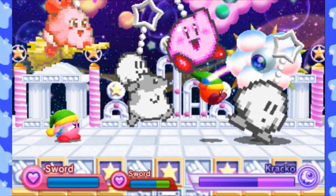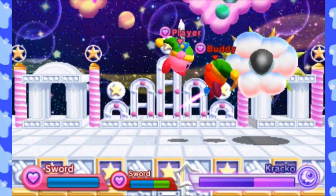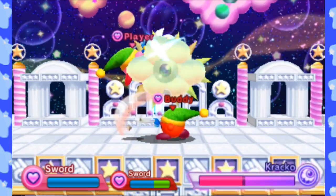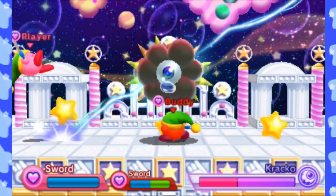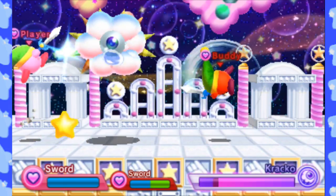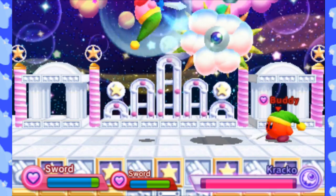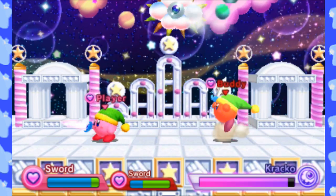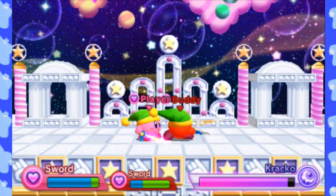Typically the AI is not too bad here. It displays keychains — I'm not sure if these are ones from your personal Triple Deluxe save file or if they're just random. Cracko's attack pattern is a bit similar to his DX version, I think. Maybe a little weaker, but he's not too terrible. It's kind of nice to have a little boss fight break from all the Kirby fighting.